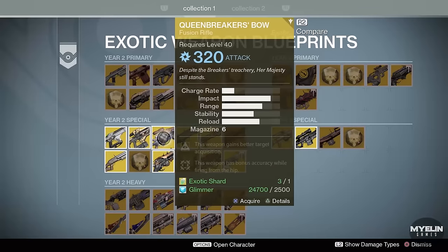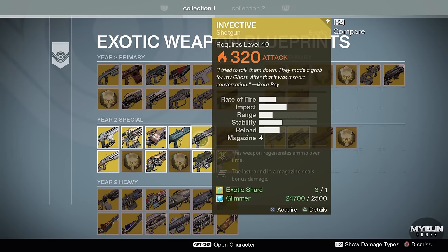Plan C — no ornaments. Queen's Breaker — no ornaments. Chaperone — no ornaments.